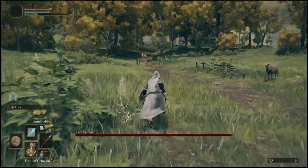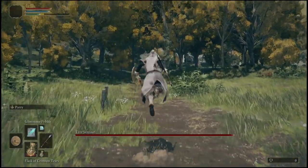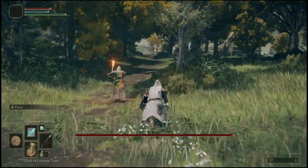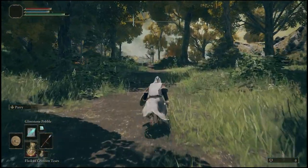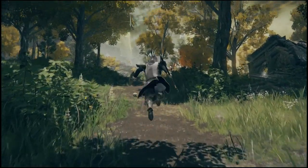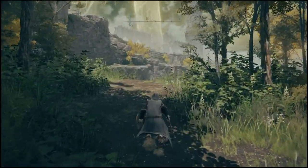Just keep running through these woods and you'll see a couple of enemies in front of you that you can also take out if you want to, but to keep things moving we're going to run right through. Eventually you're actually going to see two more resting points — once you activate these resting points a cutscene should begin and it will actually unlock the horse for you.